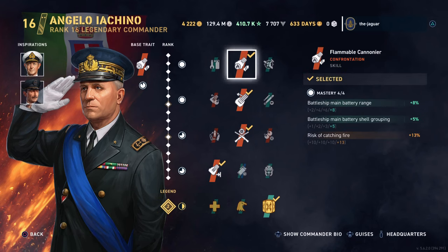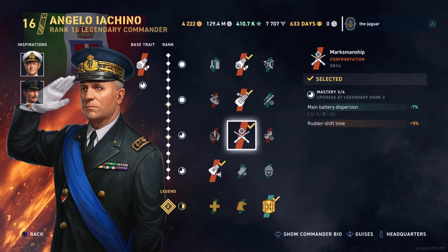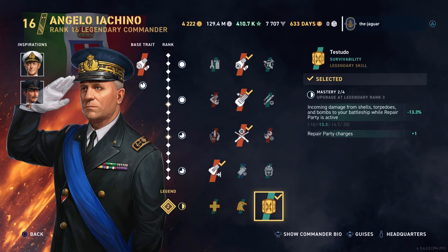This is a total accuracy setup. Flammable Cannon Air improves battleship main battery range and shell grouping but increases the risk of catching fire. Gyrating Drill Bits improves battleship gun traverse speed and main gun armor-piercing shell damage at the cost of maximum speed. We went with Marksmanship, which improves main battery dispersion but cuts down rudder shift time. And finally, Reaching Out XXL improves the main battery range.